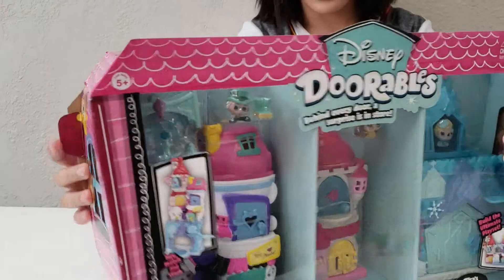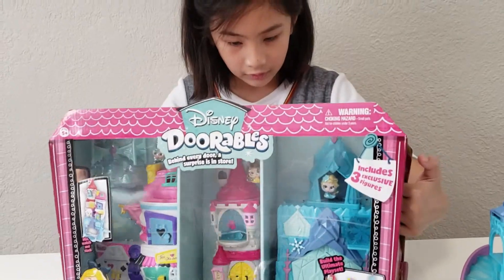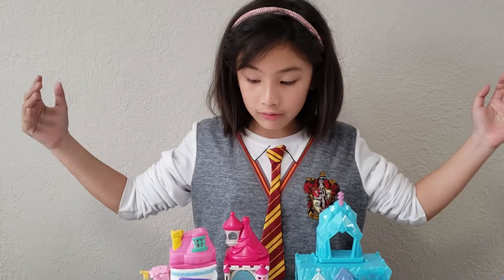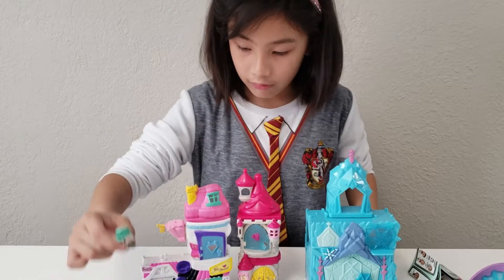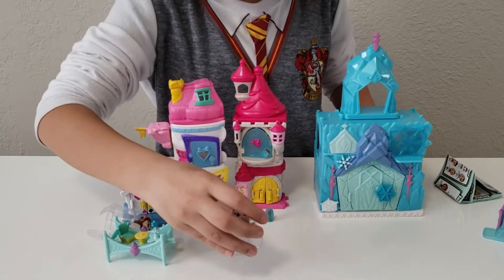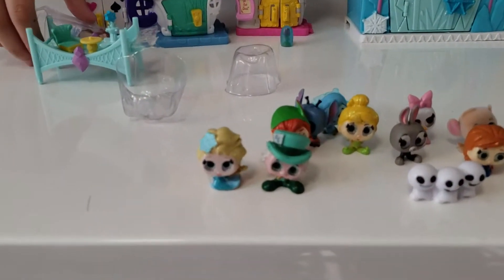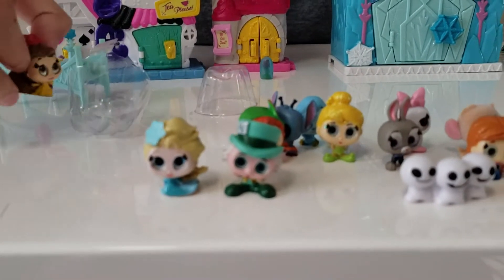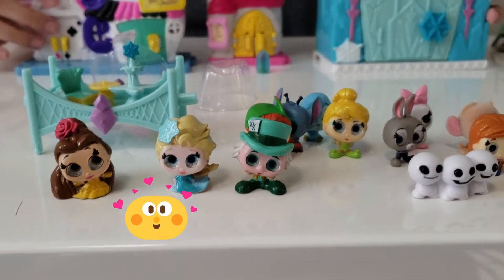Ta-da! So we have them open — well, almost all of them. I'm just showing you the final characters. We got one character open here, and we're about to open Elsa. Here's Elsa, next to the Manhattan, and we got Beauty and the Beast. So this is her stuff, and now we can connect these.